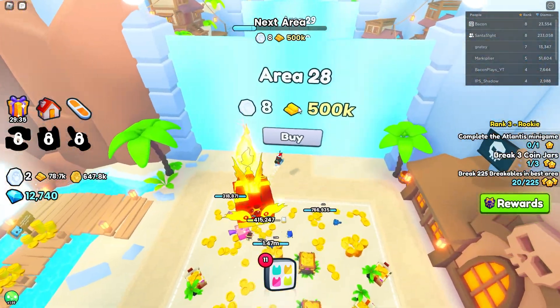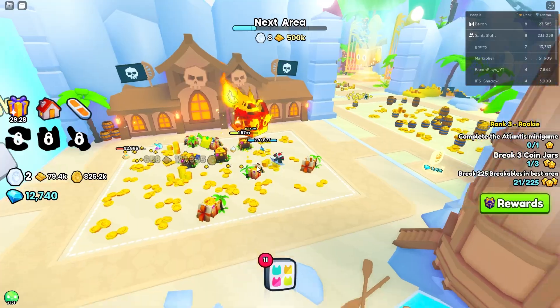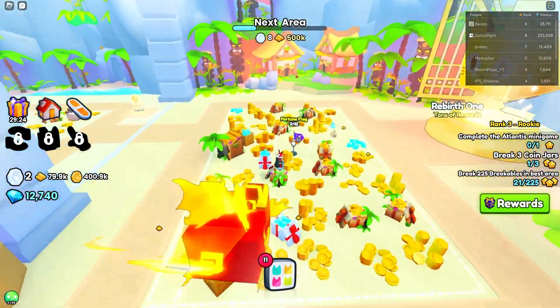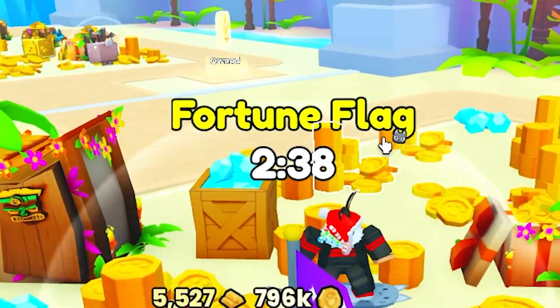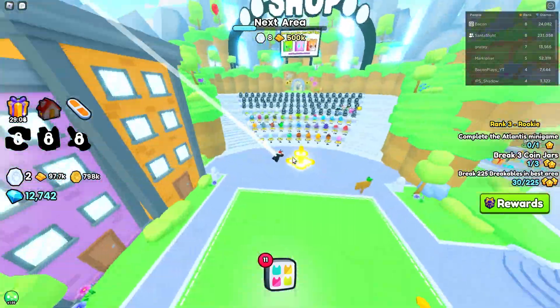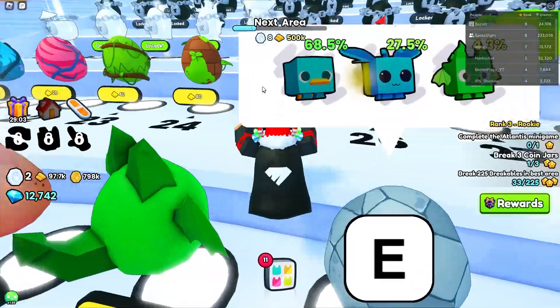So we can't get into area 28 yet. I believe there's like D levels — that is going to be super to check out. But I think we need to do a bit of grinding. Look, there's a fortune flag over here, so we need to use this. I think we need to upgrade our pets a little bit. Let's teleport back to the shop.